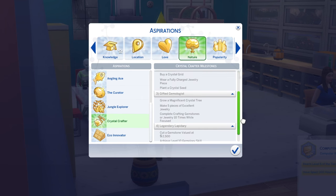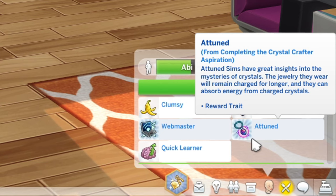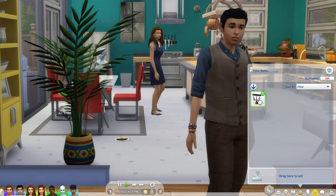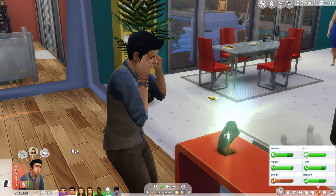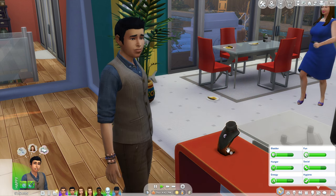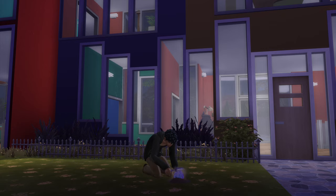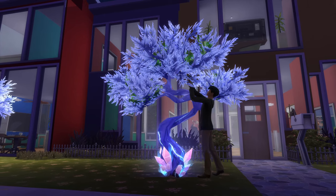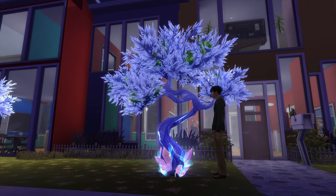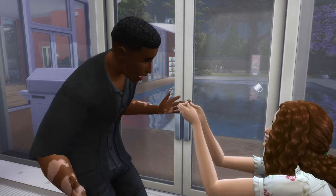There's also a new aspiration in this pack where if you complete it, it will give your sim the Attuned reward trait. This trait makes worn jewelry lose charge slower and lets your sim absorb charged jewelry or gemstones to replenish their energy need. Additionally, there's a special seed gemstone card that can be planted where it will grow into a crystal tree and have the crystals as the fruits. Oh, and there's one last feature where you can use a custom ring that you've crafted as an engagement ring to propose to someone.